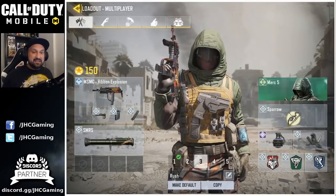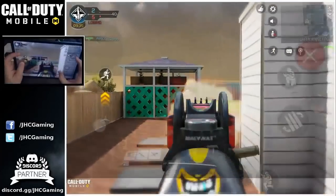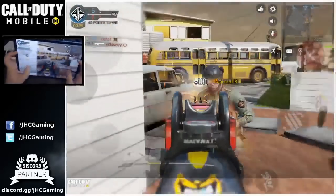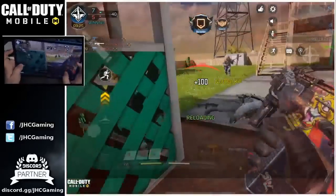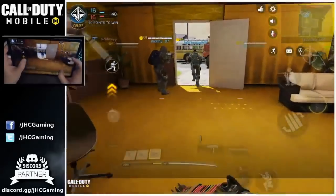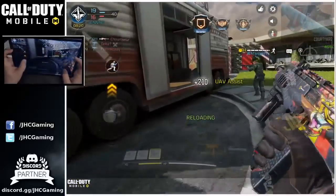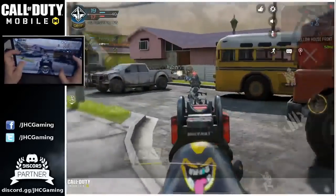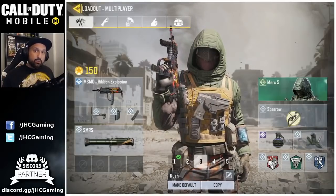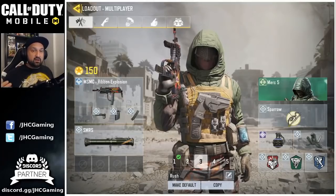Loadout number 3 — MSMC. It's a rushing class, good for small maps. Some guys use it in all game modes because this weapon is so good. It's the fastest time to kill in the game at close range. You get face to face with someone with the MSMC, you win the fight. It's killing so fast with insane fire rate. The problem though is the recoil, so don't try to fight at long range. It's a class where you want to get close to your opponent — sprint, get in their spawn and kill from short range. MSMC right now is the best SMG in the game in season 2.